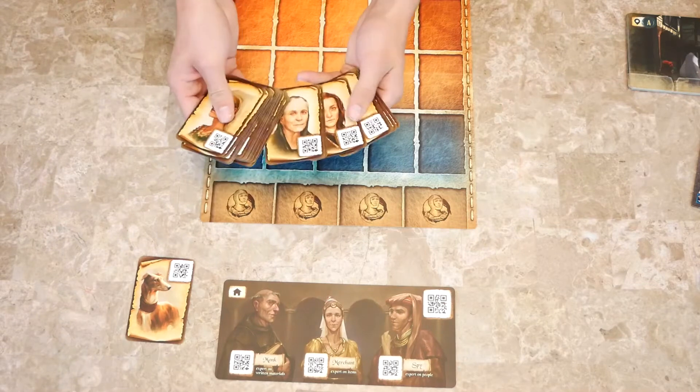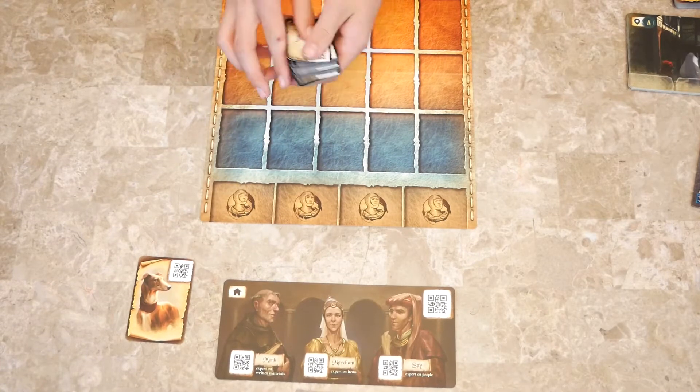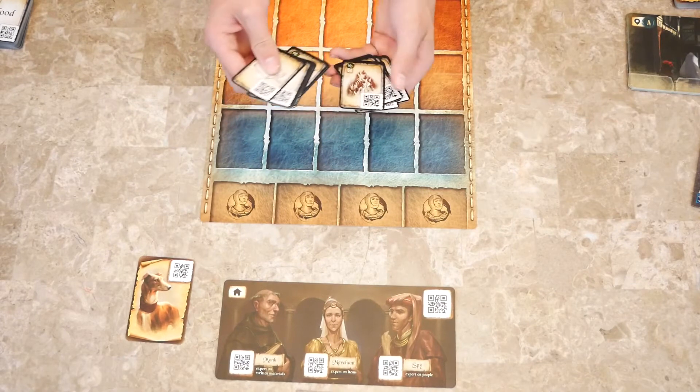You also have the rest of the characters used for the game, set off to the side. Then you take the items and clues — these are all numbered and have QR codes, various different items and clues. The app tells you when to pull those out. There are also some special ones with stars that don't have words on them but instead have pictures. Those look cool.